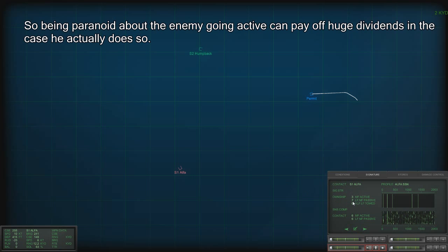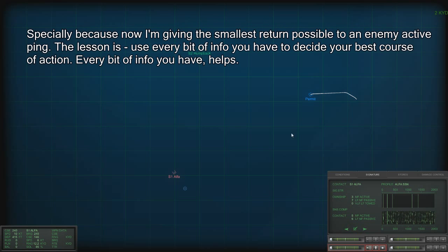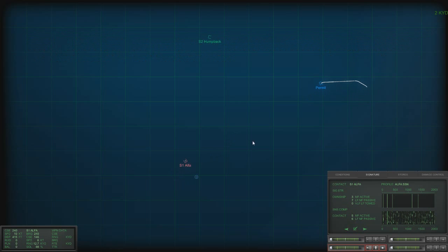Right now I'm picking him stronger with the bow sonar than with the towed array. So I'm going to go straight towards him on a course of 110. The towed array lost the track because he's masked behind us, but it's not a problem right now — we are picking him with the bow sonar and the active signature is much lower right now.